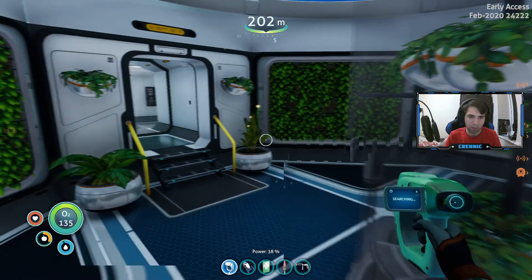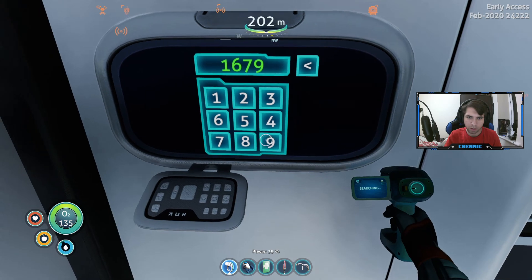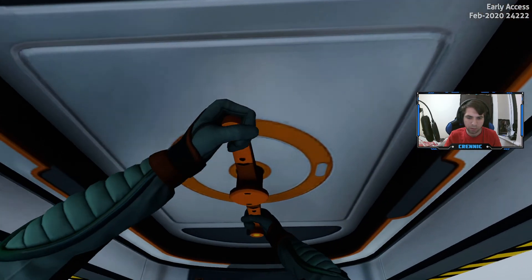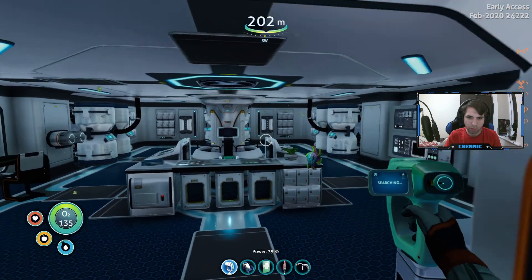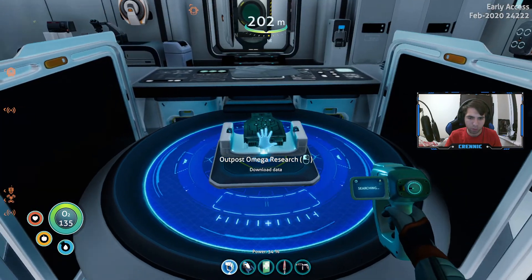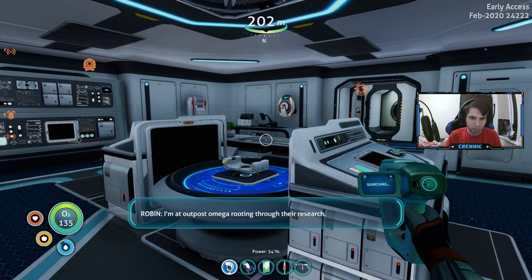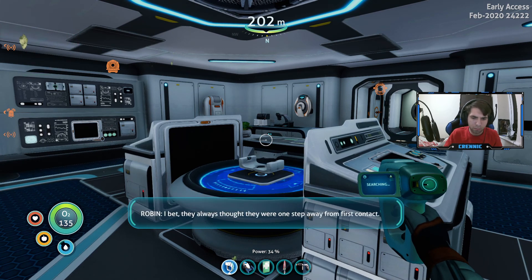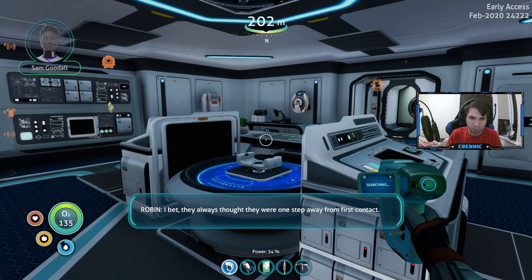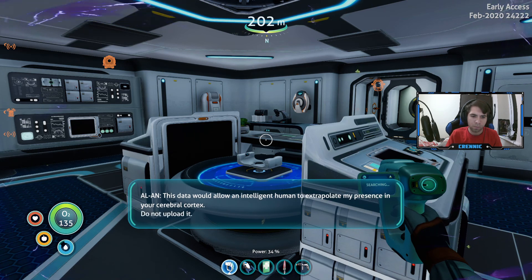Something we already had. Okay, vending machine — code one six seven nine — access granted. Oh that's nice. Then an audio log plays: 'This data would allow an intelligent human to extrapolate my presence in your cerebral cortex. Do not upload it.'